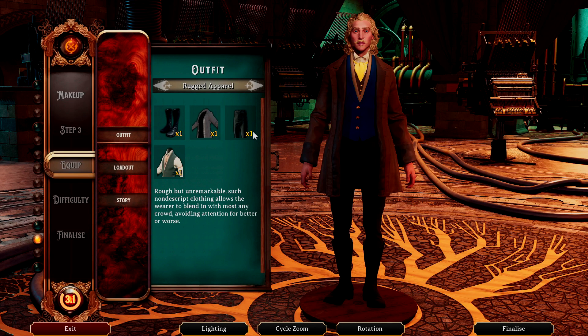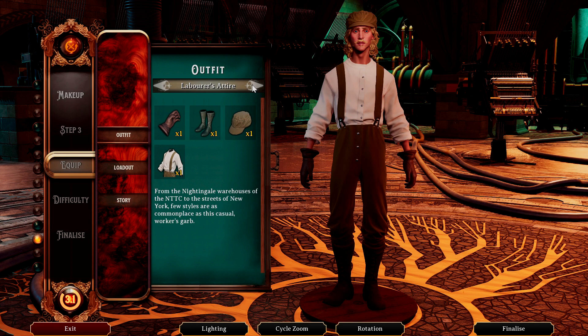One thing I wanted to quickly talk about is character creation. When you enter offline mode for the first time, you have to actually create a new character for it. I believe they said something about being able to migrate your character at some point, but that's not available right now. So if you want to play in offline mode, you're going to have to make a new character. You also now have a new loadout step where you get to choose your starting equipment.